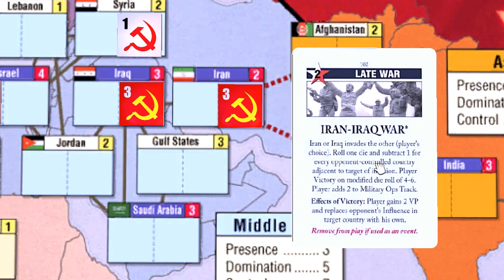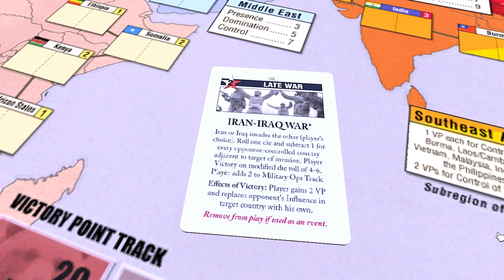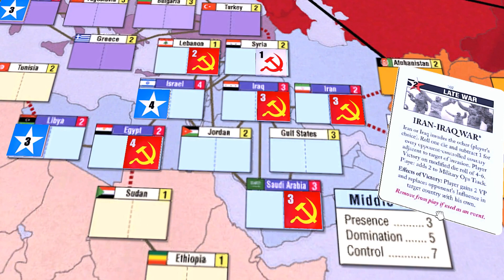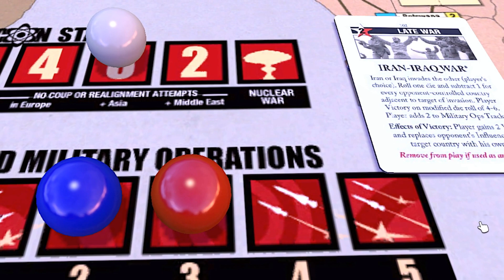This event's effectiveness depends on the board situation, which at this stage of the game is somewhat predictable. The Middle East in the late war tends to be dominated by one superpower, typically the USSR. That's because of all the card events that pop up from the mid-war onward that favor the Soviet position in the Middle East. If that's the case, the need for this event will be limited. You could use it for the mil ops, but only if there isn't a decent coup target anywhere, which is unlikely.